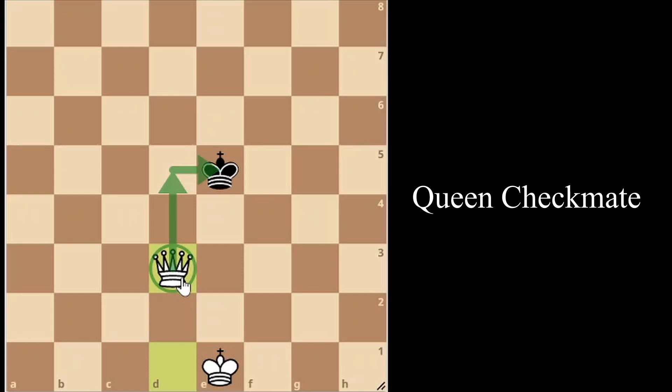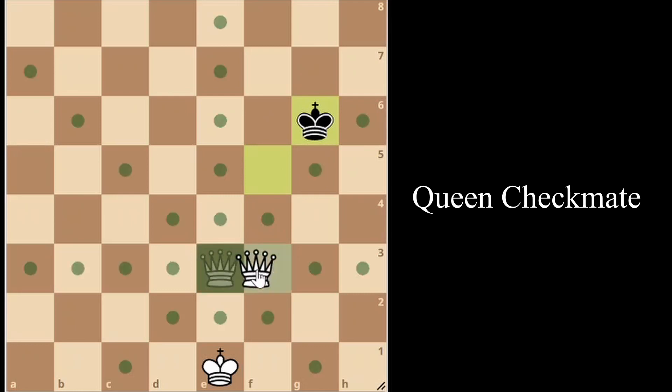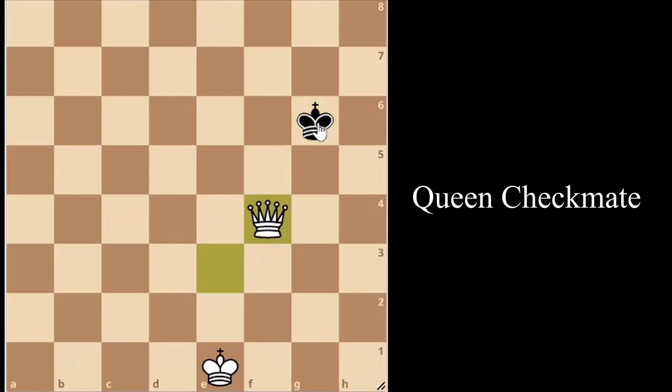The second step is to simply follow the enemy king's moves with our own queen. The enemy king moves back — we also move up. The enemy king moves to the right and down — we also move to the right and down. The enemy king moves to the right and up — we also move to the right and up. We keep doing this until the enemy king is restricted.